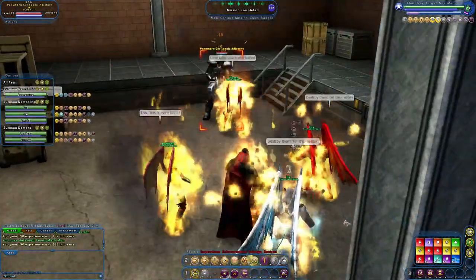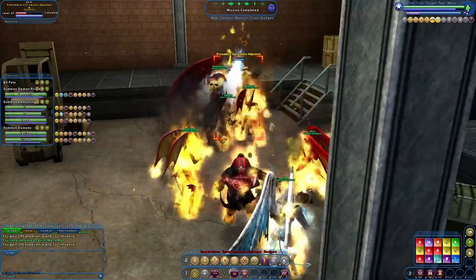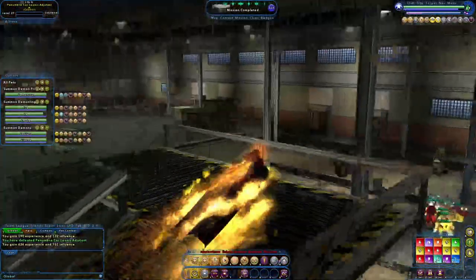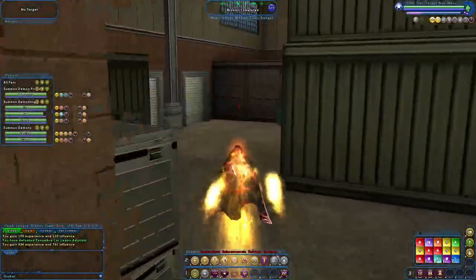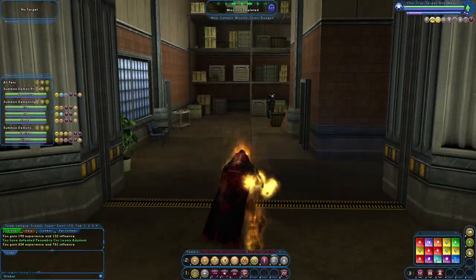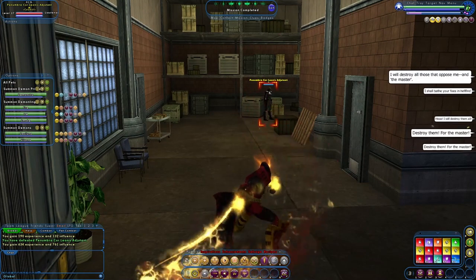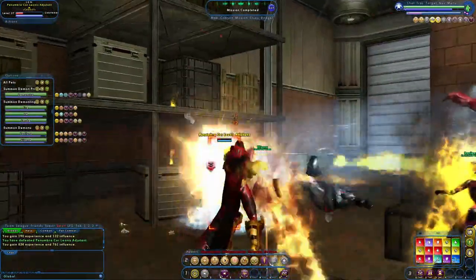When fighting this group, there's nothing you need to predominantly focus on. Take them the way you would normal groups — like Skulls or Hellions — ones you don't have anything special to worry about. Unlike Circle of Thorns with their life mages or Sky Raiders with engineers and teleporters, with the Council you don't have to be dead serious about specific units causing more of a problem than others.